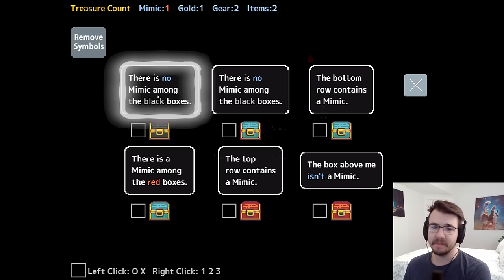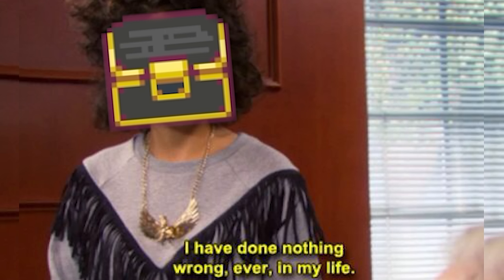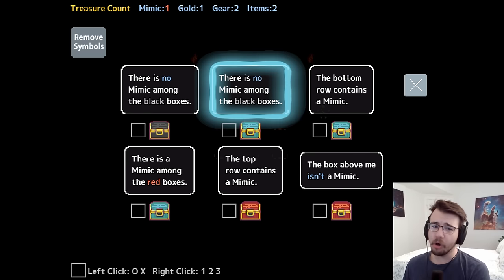So this one says there is no mimic among the black boxes — vouching for himself. But this guy also says there is no mimic among the black boxes. They can't both be lying, so neither of them is a mimic.